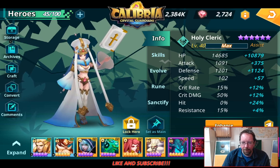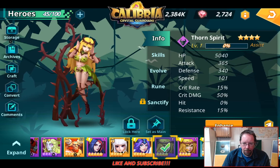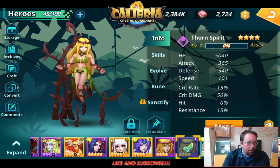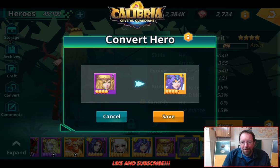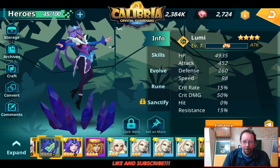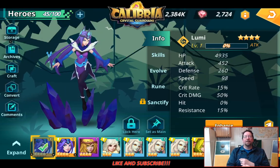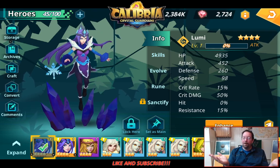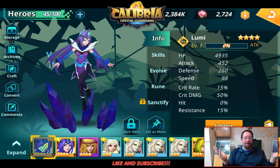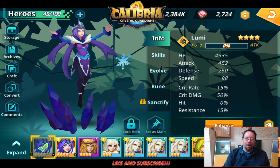Give me the Druid, baby. Alright, here we go. Druid one time. Another Lumi. Well, that's it. We did some summoning. I talked to you guys about converting. Please like and subscribe. And tell me what your thoughts are on the Spider Queen — new 5 star to play with. I appreciate you stopping by the Man Cave. Have a good day.